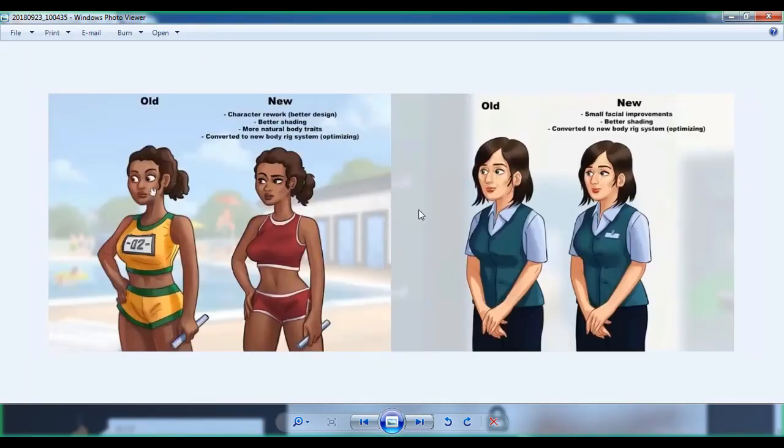The pictures I want to show you are these. First, new characters have been implemented in 0.17, and there will also be some changes to existing characters — because some are not as attractive as characters like Roxy. To make them more attractive, they are reworking their designs so every character in the game looks better. Here is the old one, and here is the new one — new character work with better design, better shading, more natural body traits, converted to the new body rig system.